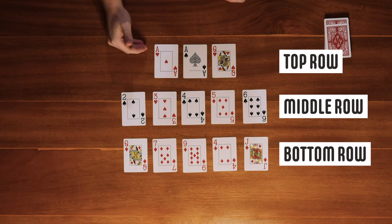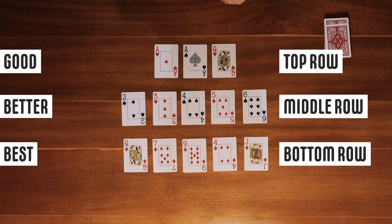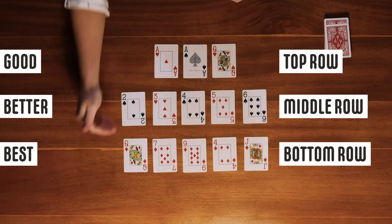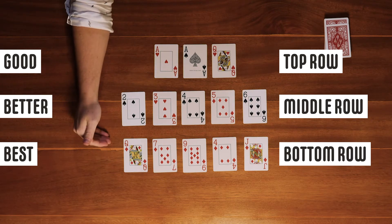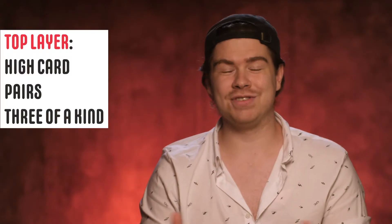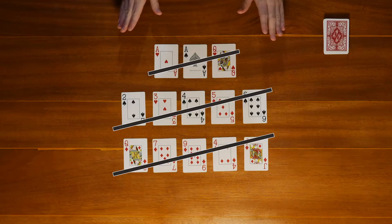Your hands have to increase in strength, starting with the 3-card hand at the top row. In other words, the top row has to be the weakest hand. Then the middle row has to be better than the top row. The bottom row, with 5 cards just like the middle row, has to also be better than the middle row. For the 3-card hand, straights and flushes don't count — only high card, pairs, and trips.